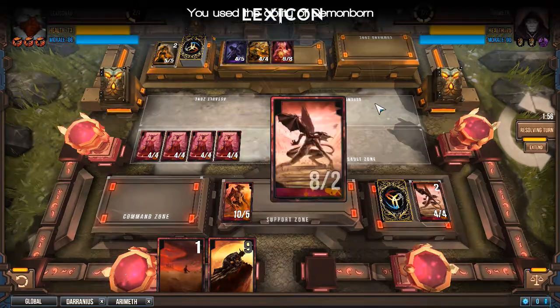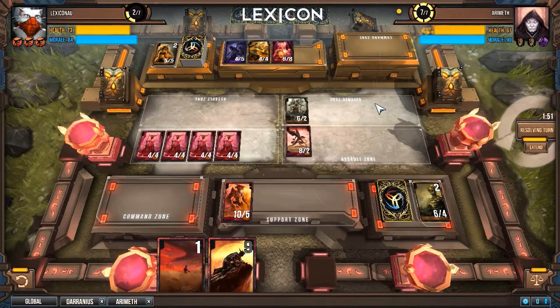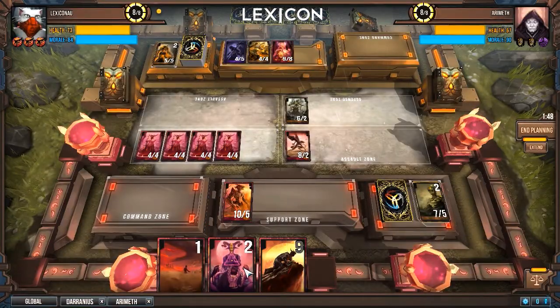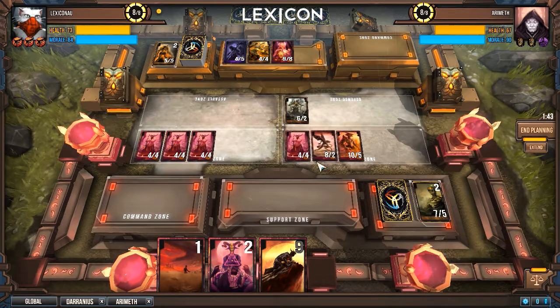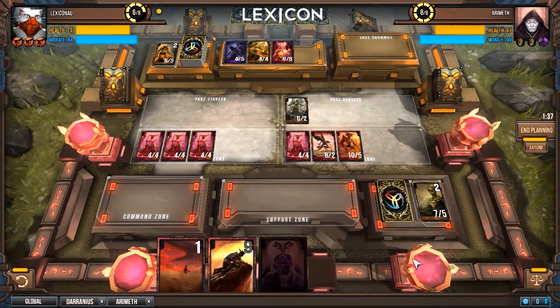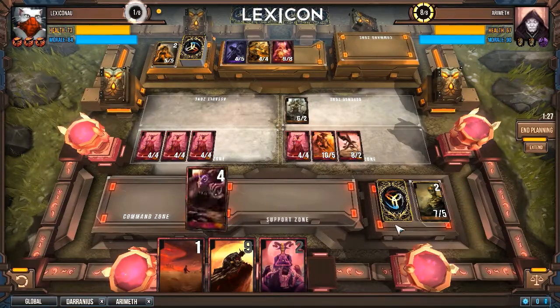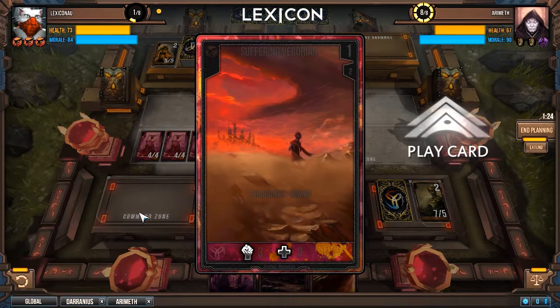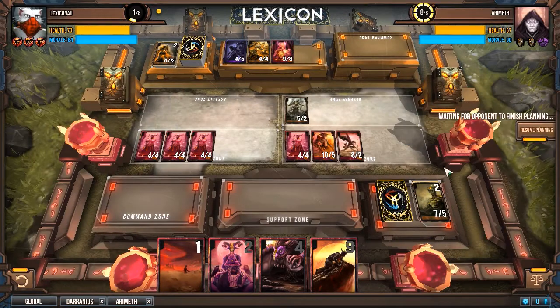Come on, top deck something good. That is not something good. God damn Mind Bender — this is all going wrong. Ranked is too hard. Do I want to Gather the Weak? I don't think I do. I want to make him a flyer and draw another card so we have options next turn.